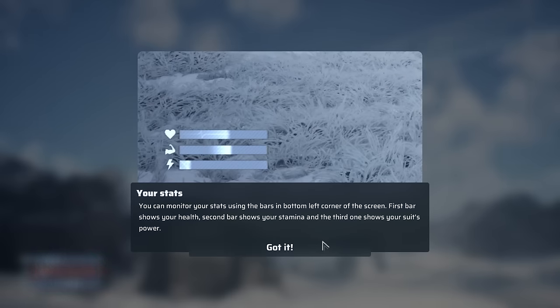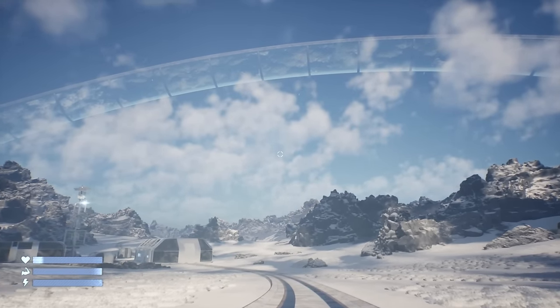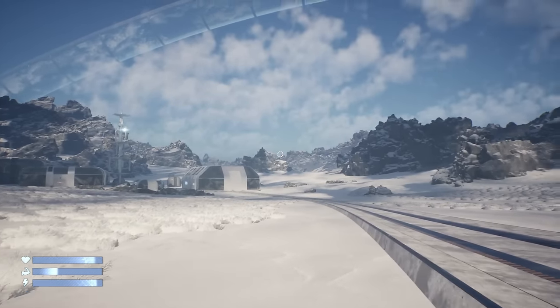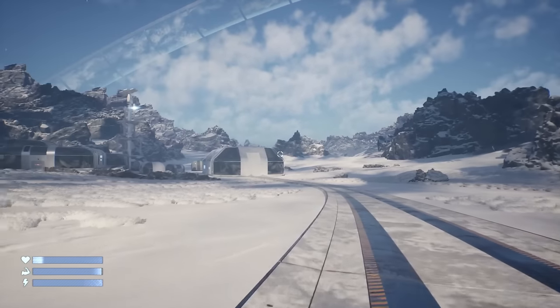Here's stats. You can monitor your stats using the bars on the bottom left corner of the screen. Either we're on a ring world, or there's a ring around the planet with kind of a biosphere on it. It looks to be a frozen over planet. Anyway, combination between Raft and Snowpiercer.